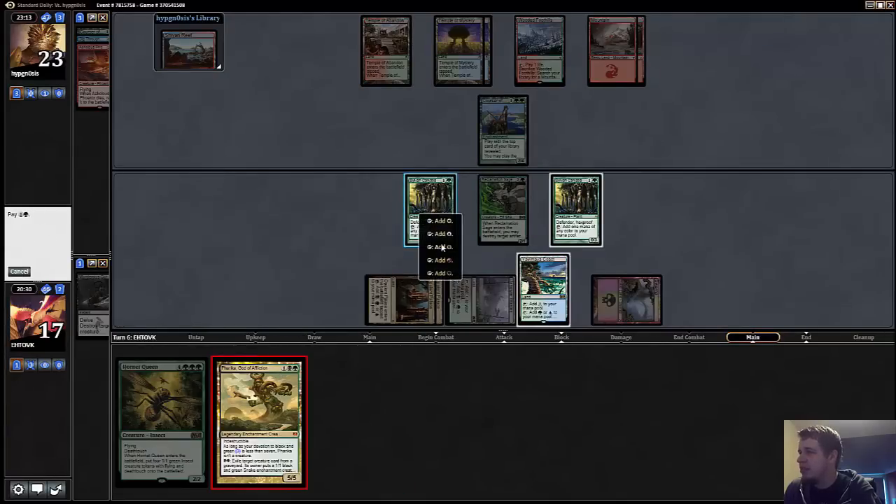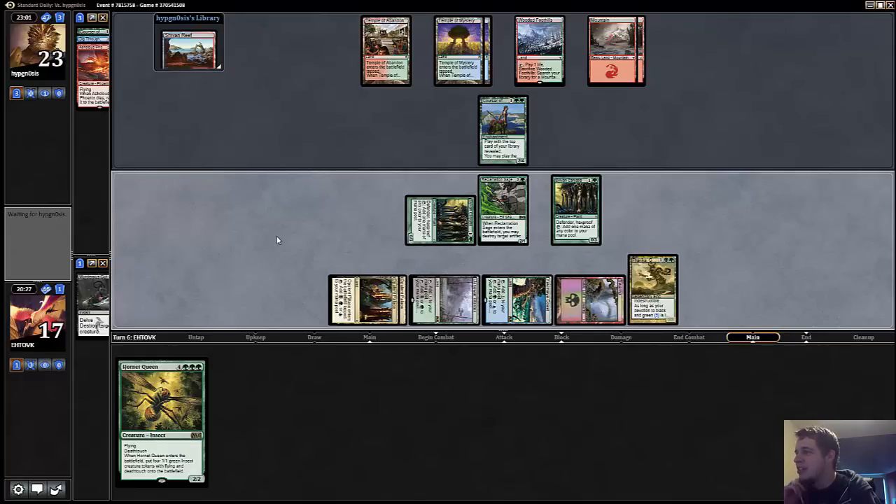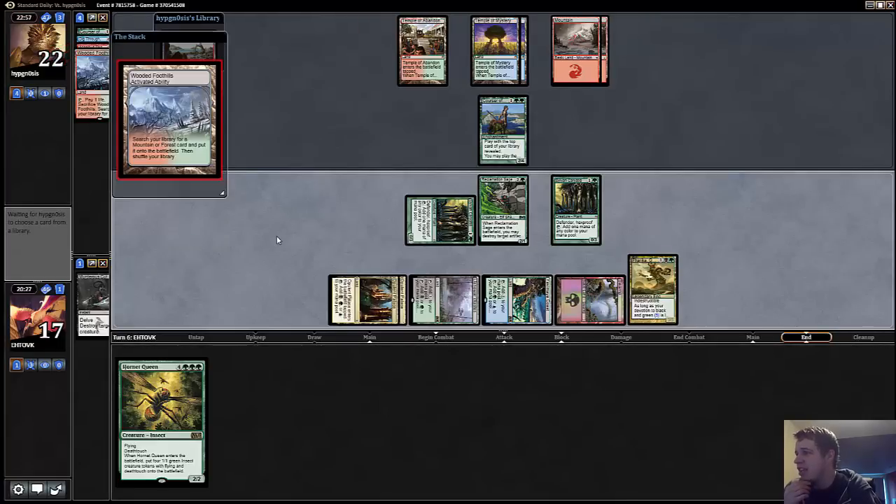Now it's like, hey man, if you want to Temur Charm this, go nuts! I would expect him to let this resolve, especially if he realizes that I'm doing this on purpose. It is almost turned on, so it's not the worst thing to actually get to resolve, but I'd much rather resolve my Hornet Queen next turn.